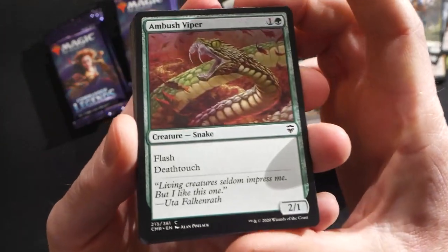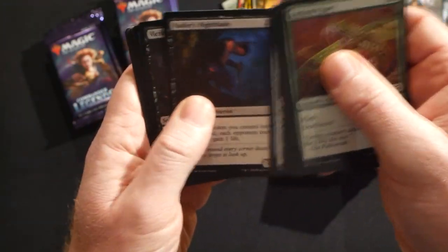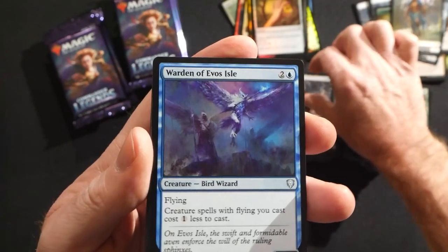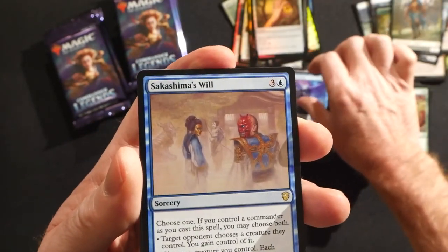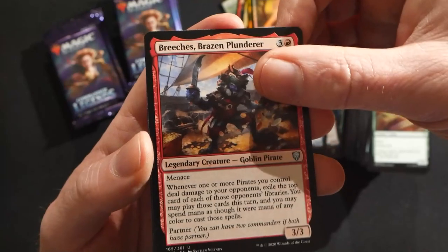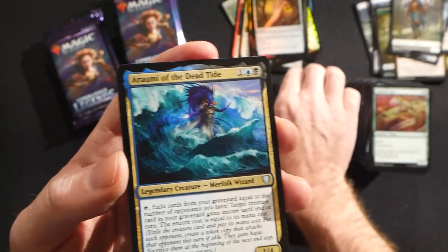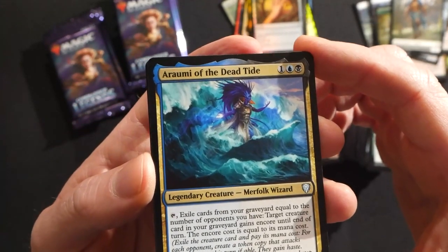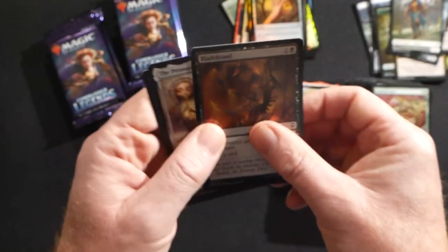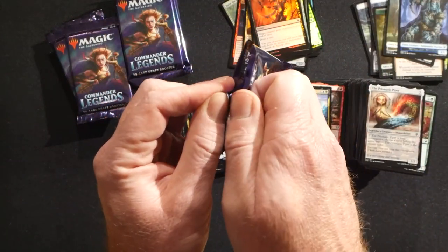I had a lot of pre-orders for this stuff — the ball really got rolling after Jeweled Lotus was spoiled, no question. So we have Nadir's Nightblade. I haven't seen an Opposition Agent yet — I know that's a huge one from this set. Warden of Evos Isle, Sashakima's Will, then Breeches, Brazen Plunderer — another legendary goblin pirate, definitely some pirate commander options here. Ruami of the Dead Tide, and then a foil Blade Brand and Prismatic Piper.